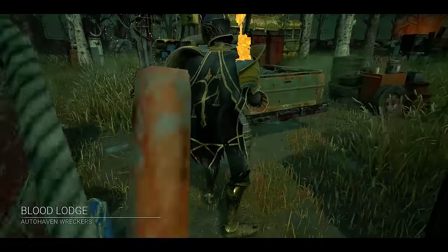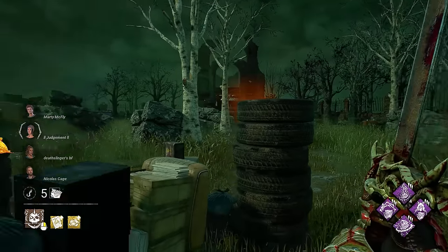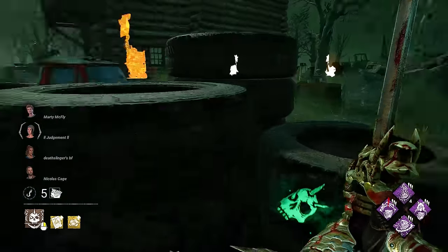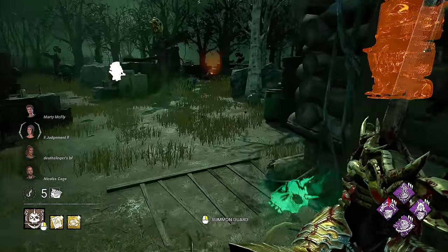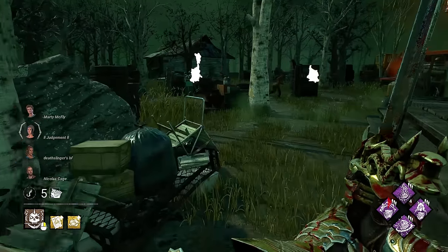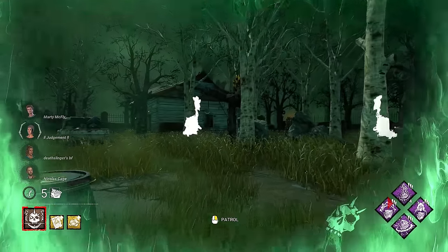It looks like we have Blood Lodge. I really do enjoy the new Blood Lodge — a lot of the Autohaven changes they made map-wise were really good. We got a chase already. It's also a really good map for Knight. A lot of the smaller maps are good for most killers, but especially with Knight, it's going to allow us to really play on this.